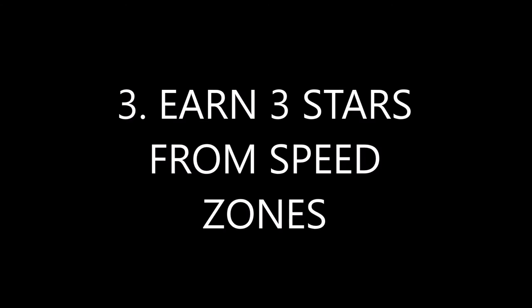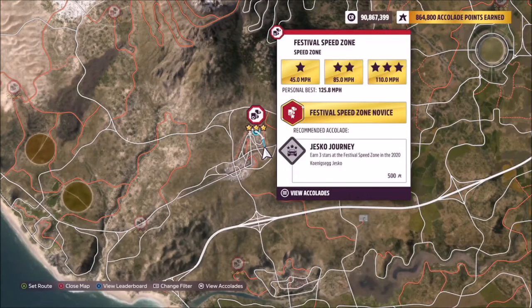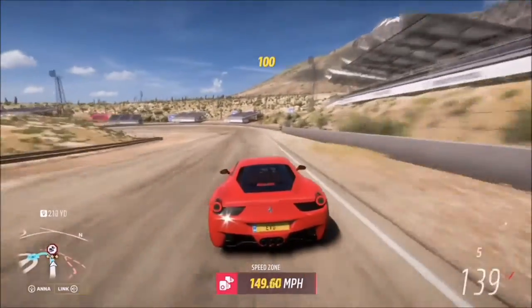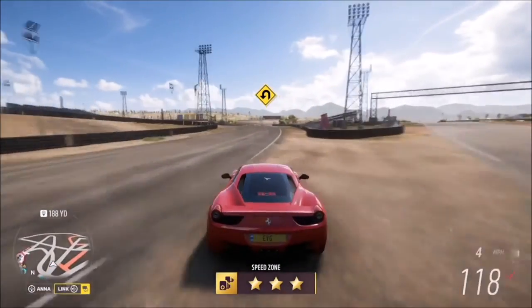You don't have to do this all in one go, but it's quicker if you can. I recommend heading over to the Festival speed zone by the main Horizon Festival. Three stars here is only 110 mph and it's really easy to achieve. Get a decent run-up, enter the speed zone over 140 mph, brake at the right point, and come out of the turn with enough power and you'll easily smash that 110 mph target.